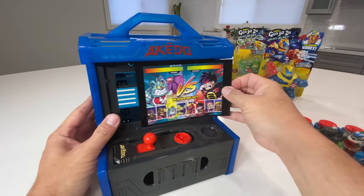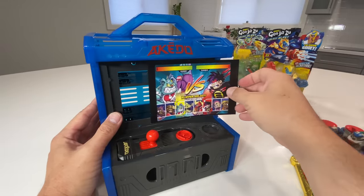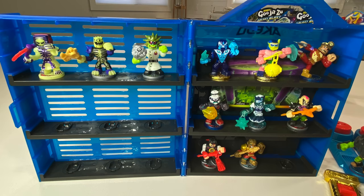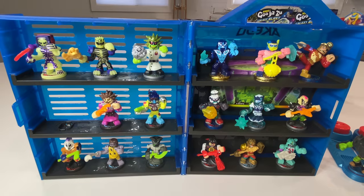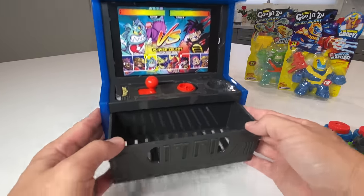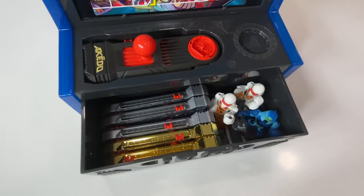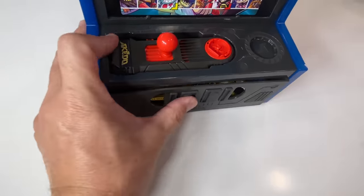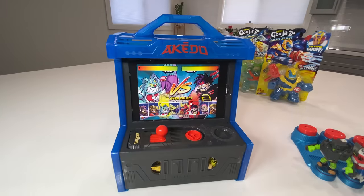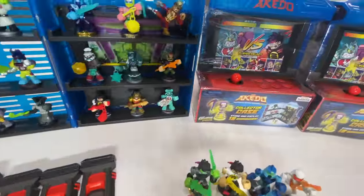Another cool feature on the collector case is that the screen is actually a double-sided replacement card for the background of your ultimate arena. Filling it up with our series 2 figures, I absolutely love it — there's a slot for every single series 2 warrior. We're missing two, so there are a couple of empty spots. Also, I almost missed this: there's a drawer on the front of the case that holds up to five additional controllers and four additional warriors — you could probably jam in about ten extra warriors. They literally thought of everything; there is no wasted space. I highly recommend buying one, or two, or three — I bought four of them!